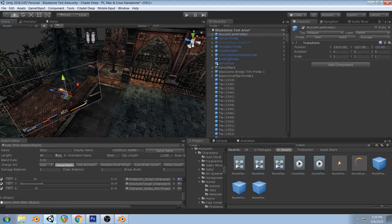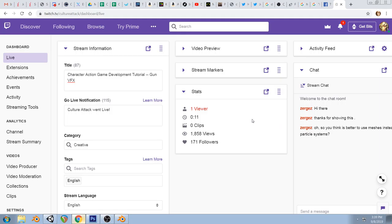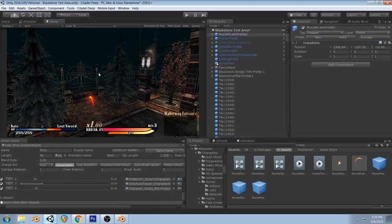In game view we have some nice fire effects, blue glow — it's dynamic to what weapon you have equipped so the colors change. We just have some red here. Someone asks if it's better to use meshes instead of particle systems — yeah generally. I mean if you like particles you should use them, I just have a lot of frustrations with them. The idea is just to increase our skill set so we can use things as we see fit.